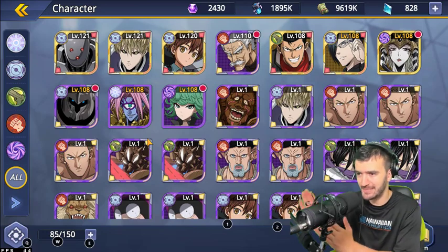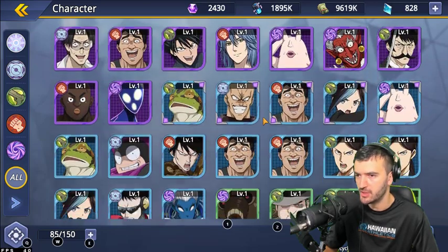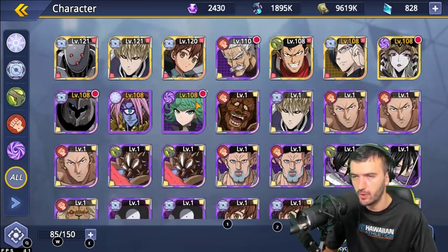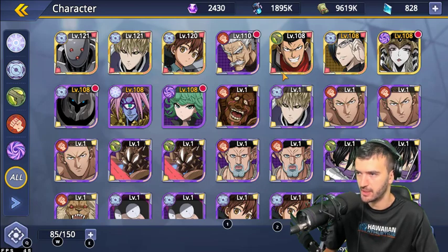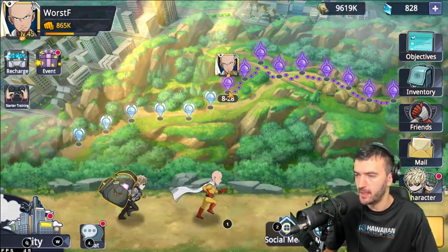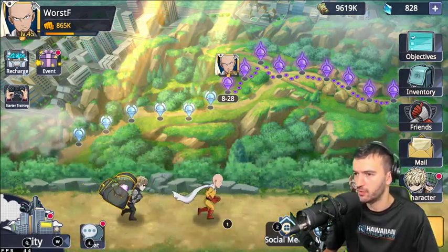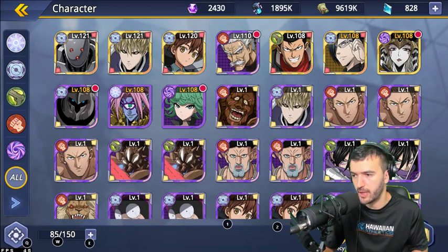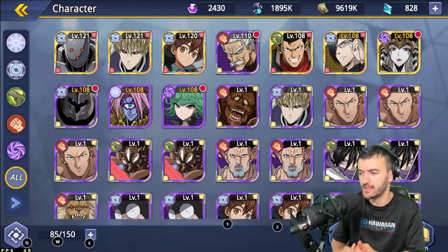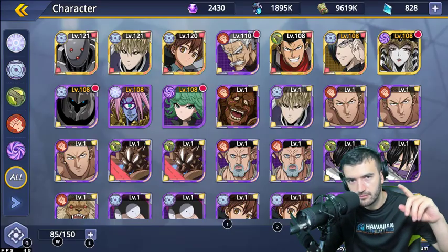Here's my current team — I've got a lot of elite plus and elite characters and I'm not exactly sure which direction I'm going yet. It's looking like High-Tech for sure, since I've got some of the best High-Tech characters. I'm currently at stage 8-28, level 45. I'll make progress videos as we go, and hopefully this helps you make decisions on which characters to work on. Catch you on the next video — have a good morning, afternoon, or night!